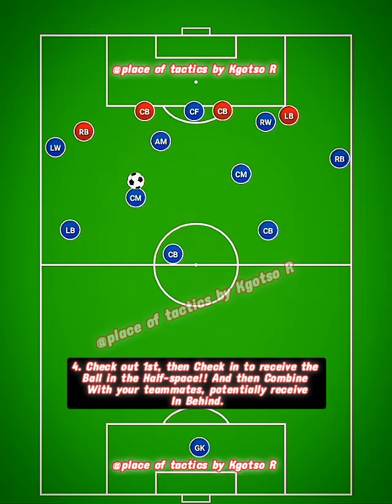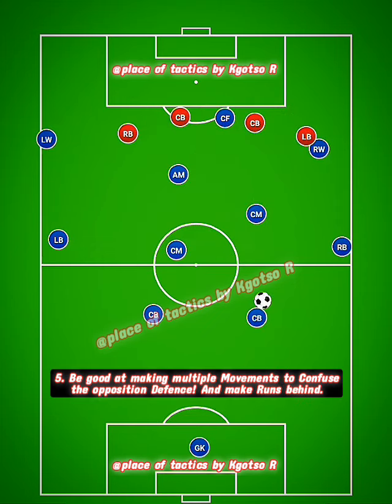Number four: you have to be able to check out and then check in — doing the opposite — to get the ball inside with more combinations and potentially get more shots.